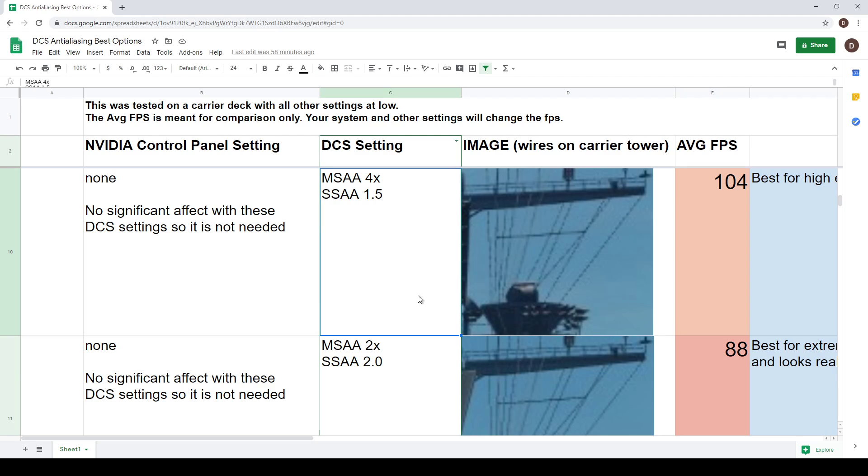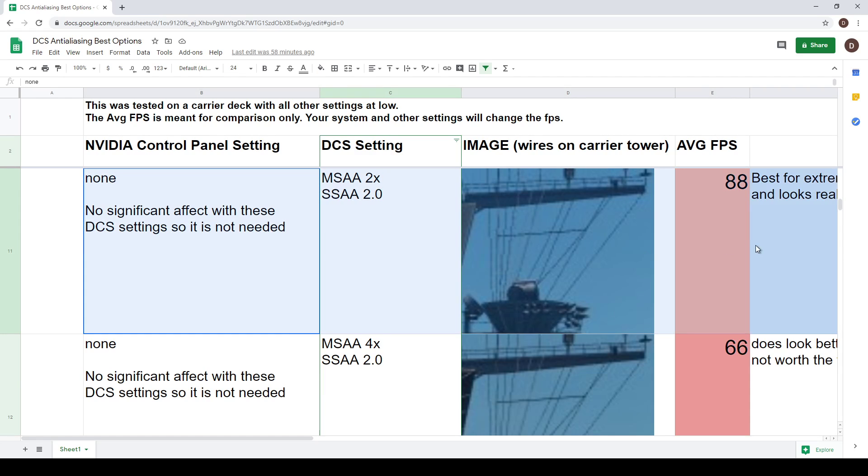For the extreme setting I would recommend MSAA 2x with SSAA 2.0. This isn't maxed out and I'm not turning on the Nvidia control panel setting - again no significant effect at this level. But you can see how good the anti-aliasing is starting to get. You are taking a frame hit though - we're down to about 88 FPS compared to around 140 with minimal anti-aliasing. But if you have a powerful computer that can handle it, go ahead and use 2x with SSAA 2.0.